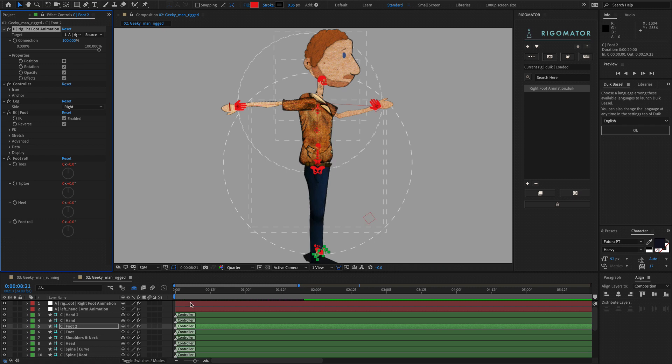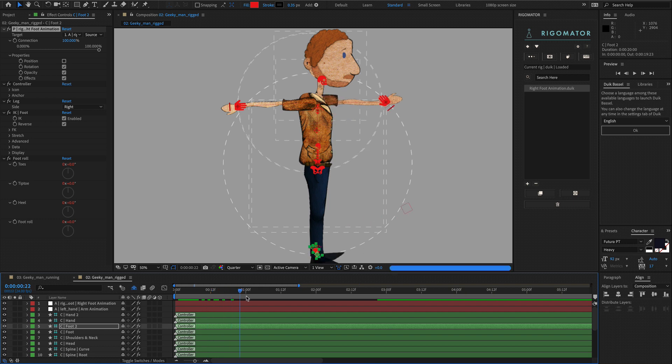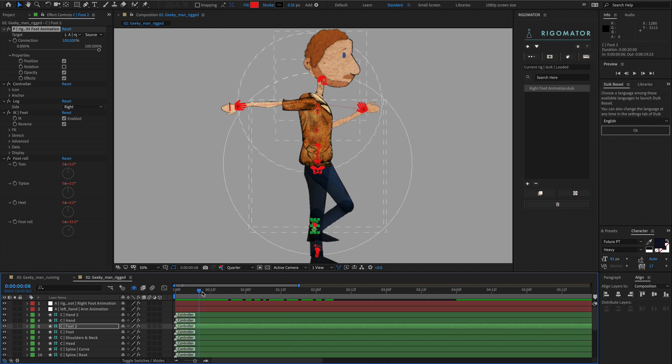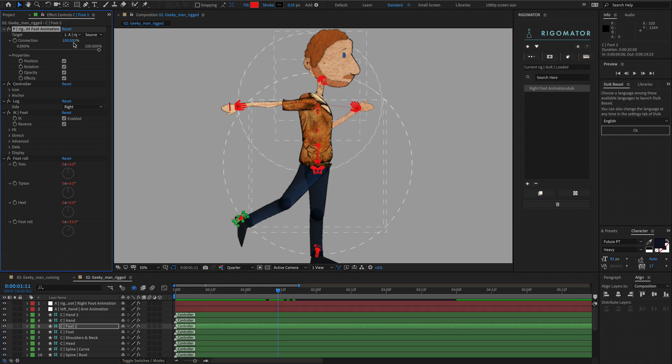To show a better example with the foot: turn position off and the foot is no longer listening to position but is still listening to rotation — as you can see at the bottom of the screen the foot is still rotating but no longer following the position. Reverse that and tell it to listen to position but not rotation, and the foot is no longer rotating but the position is moving it. You can then turn the animation off and back on.